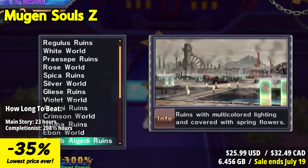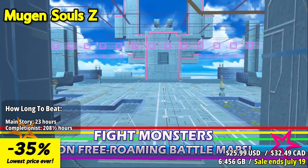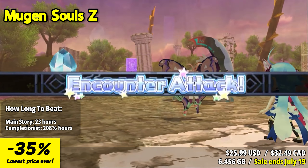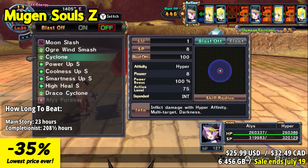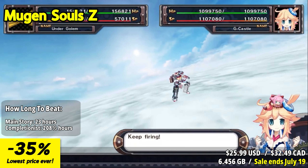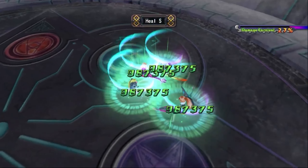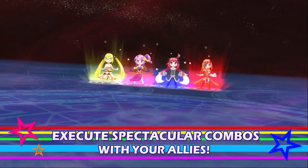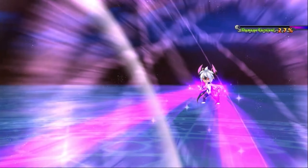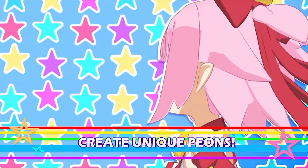Mugen's Soul Z returns with Chocho leading the charge in an epic quest to conquer the 12 Zodiac Worlds alongside both old and new companions. The sequel features strategic turn-based combat across expansive battle maps with a level cap of 9,999 and the potential for billions of hit points worth of damage. Embrace Chocho's charm, transforming enemies into loyal Shampuru minions, with extensive customization options. Embark on a cosmic journey aboard the G Castle to combat an ancient evil alongside the ultimate goddess Sirma.